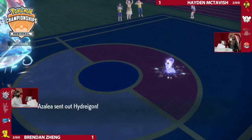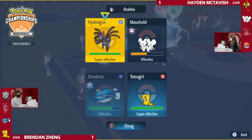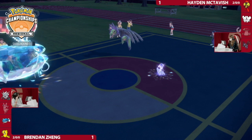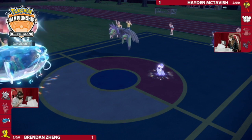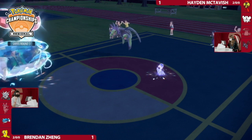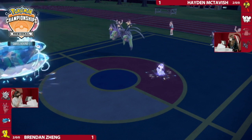There's the Hydreigon. Draco Meteor actually does very meaningful damage, so with the Population Bomb damage from earlier, this turn is actually a little bit tricky. You can always safely Order Up into Hydreigon because it doesn't have Protect — so Brendan knows that. It's kind of forcing you to Follow Me with Maushold. I would expect Follow Me and then Hydreigon immediately goes for Tailwind. You could launch a Draco Meteor as well, but I wouldn't really expect it to KO Dondozo.